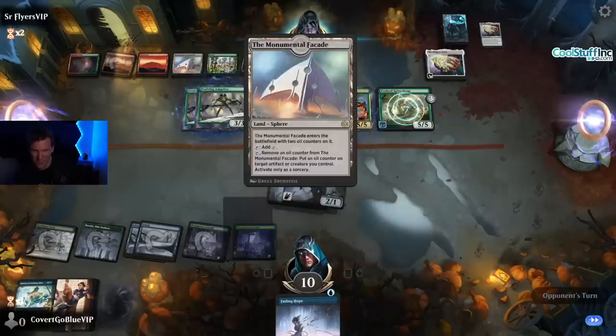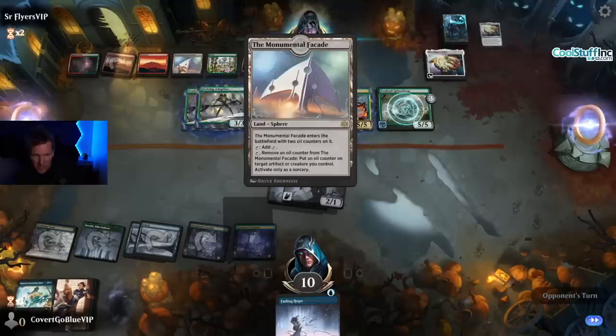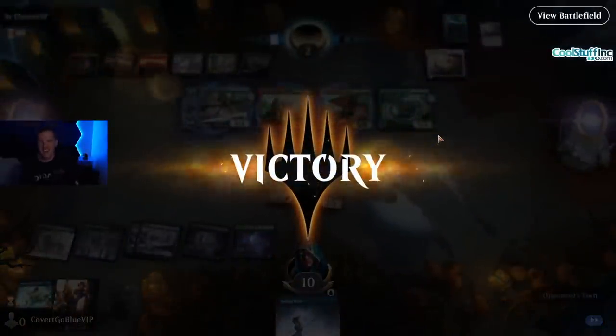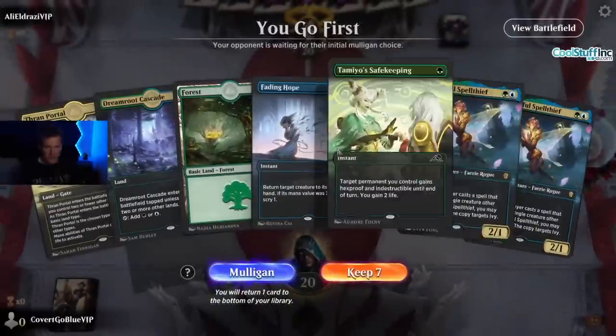What does this card do? It removes an oil counter from itself and puts an oil counter on another thing. Does it have oil counters right now? It doesn't — they moved them. No poison needed but that was a spooky game. Those oil counters might need to be brewed against. If we go up against Ollie it's going to be a rumble.